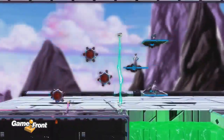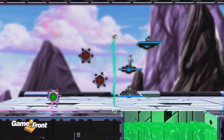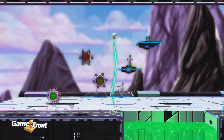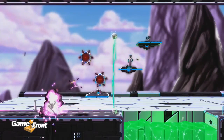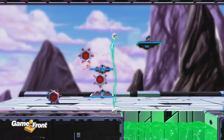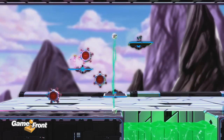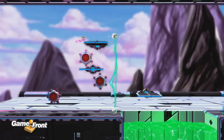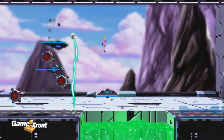Now this is an interesting part. The bottom switch controls the bottom platform, the middle one controls the bottom two, and the top one controls all three. What you need to do is get the top two platforms to the left, and then the bottom platform over to the right above the green pool. So then you're gonna jump to the bottom platform, and then jump over to the safe area to the right.